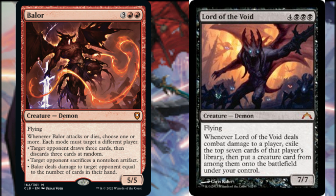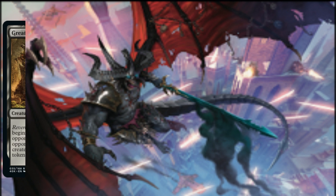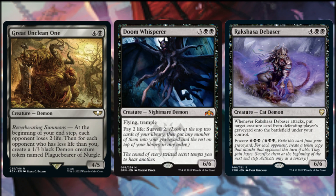We can help ourselves to creatures from our opponents' libraries with Lord of the Void — whenever it deals combat damage to a player, we exile the top seven cards of that player's library, then put a creature card from among them onto the battlefield under our control. Now let's fill out our roster of demons with some utility inclusions. At the beginning of our end step, each opponent loses two life from A Great Unclean One, and then for each opponent who has less life than us, we create a 1/3 black Demon creature token named Plague Bearer of Nurgle. Remember, even demon creature tokens can be triggered by, and trigger, Be'lakor. We can pay two life to activate Doom Whisperer's Surveil 2 ability to filter the top of our library and stock our graveyard for mass recursion spells.